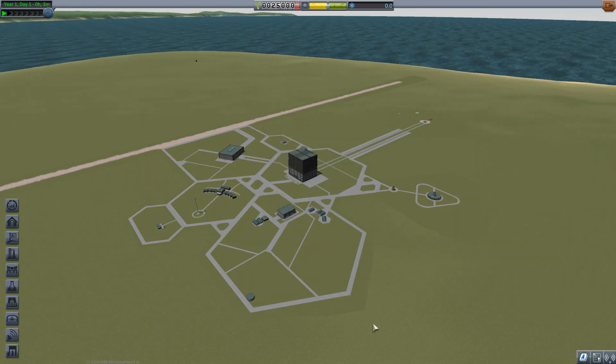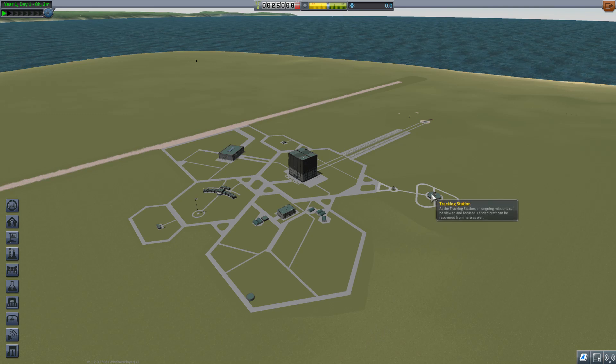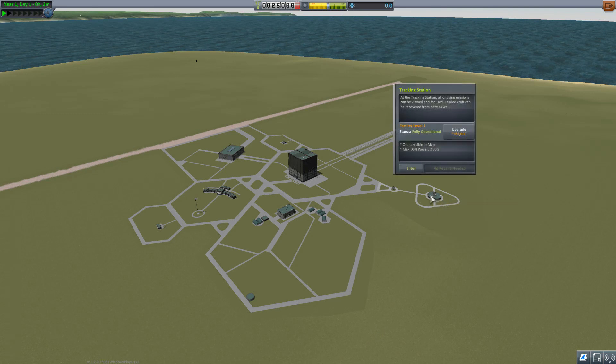Now let's talk about transmission range. You're obviously going to want your antennas to be within range of the tracking station. By default in career mode, the lowest level tracking station has a max DSN power — DSN is obviously the deep space network — corresponding to 2 billion. It's kind of a range value, but it's a little more complicated than that.